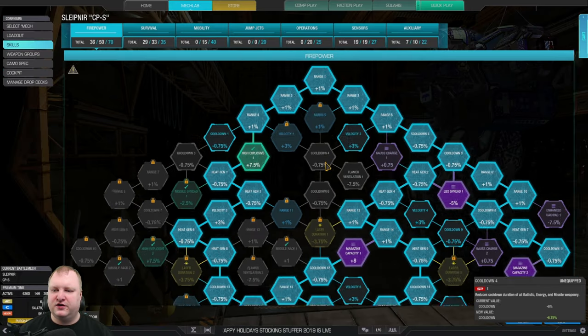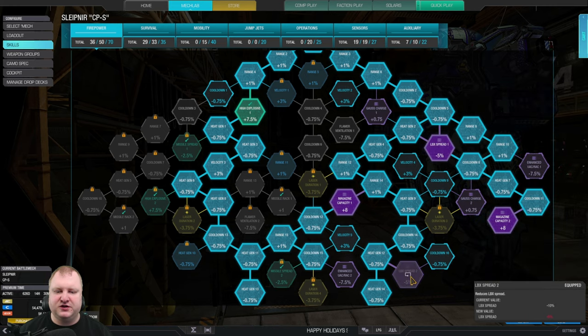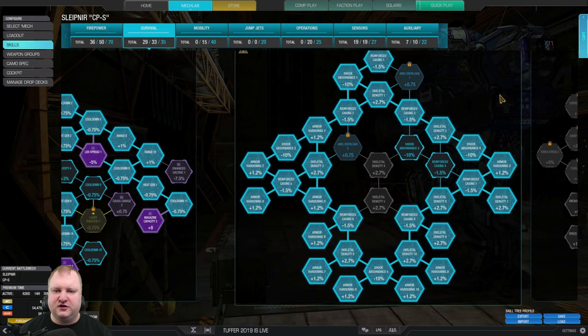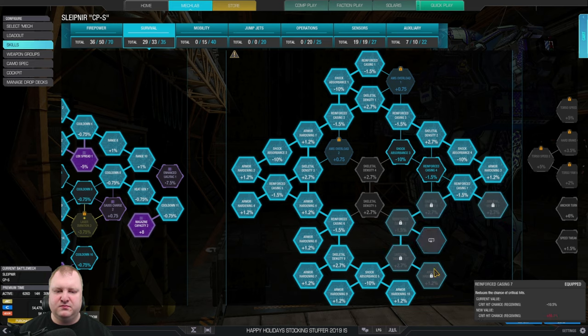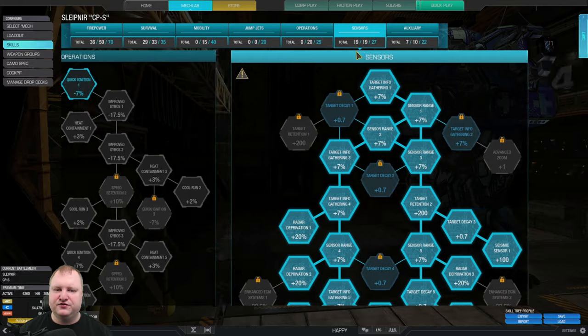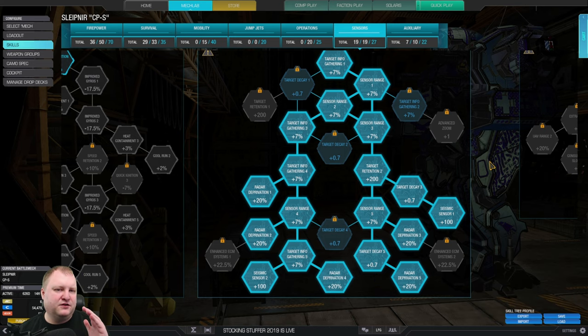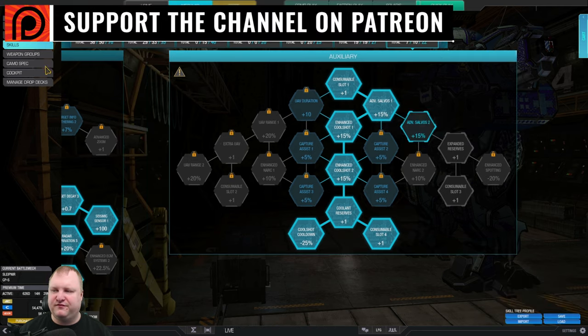For the skill tree, we're going into the firepower tree — getting some of the heat gen nodes, magazine capacity one and two, and LBX spread one and two to make the shotgun spread a little bit tighter. Then we go to the survival tree and take a lot of the tanky stuff: left hand side for maximum armor, plus the right hand side for the missing two armor nodes, plus skeletal density for extra component tankiness. Then in the sensors tree we take seismic sensor one and two with radar deprivation one through five. In the auxiliary tree, double cool shot with cool shot cooldown in case somebody comes with a flamer or you run hot from firing too much.